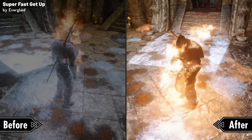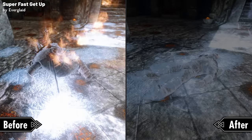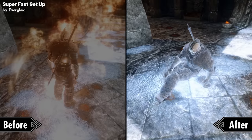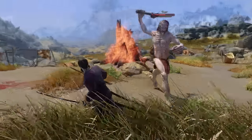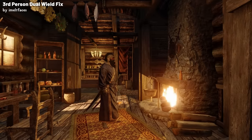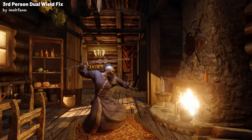The original animation for getting up when you're facing up is even longer, taking about five and a half seconds. The mod cuts it down significantly to just 1.5 seconds, to ensure that in the heat of battle your character isn't getting up like they're 80 years old. For a super simple animation, we have the Third Person Dual Wield Animation Fix, which makes it so that when you're dual wielding, you hold your weapons at your side rather than holding the right-handed weapon up in the air.